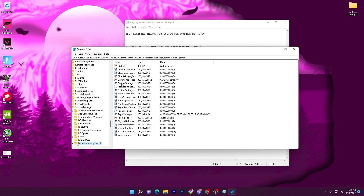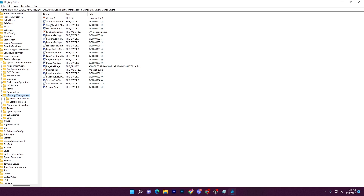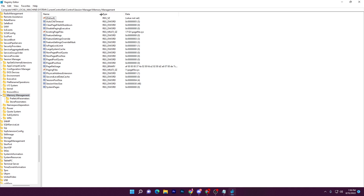Here are the important settings you need to configure. You need to find three settings: Feature Settings, Feature Settings Override, and Feature Settings Override Mask. If you don't find these values, you can create them by right-clicking, going to New, selecting DWORD (32-bit) Value, and using the exact same names and spelling.